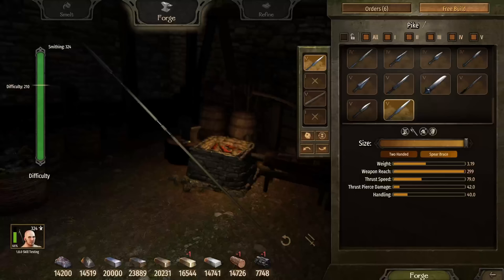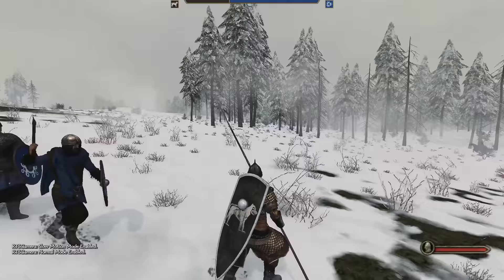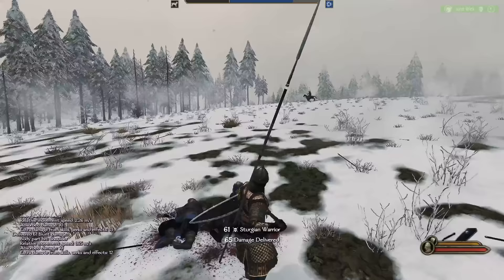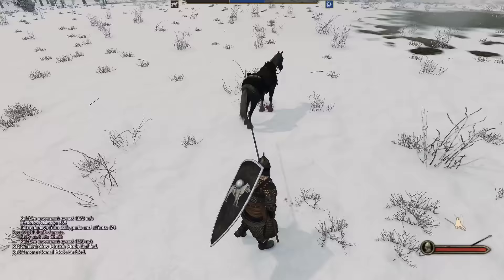The next weapon needs no explanation, but just in case, here's a picture. The Mandingo is an extremely long pike that can reach enemy cavalry before they reach us. At just under 300 units long, it's no wonder they call it the Mandingo. It's highly discouraged to use this weapon without a backup, so we take the brass knuckles along as well. Even with a solid hit, the damage is tiny due to the enemy crowding our attacks. Our trusty sidearm makes quick work, allowing us to focus on the enemy cavalry.